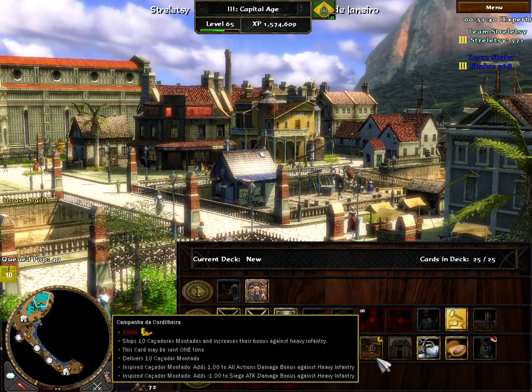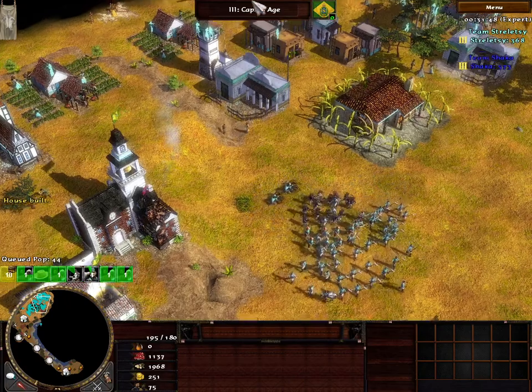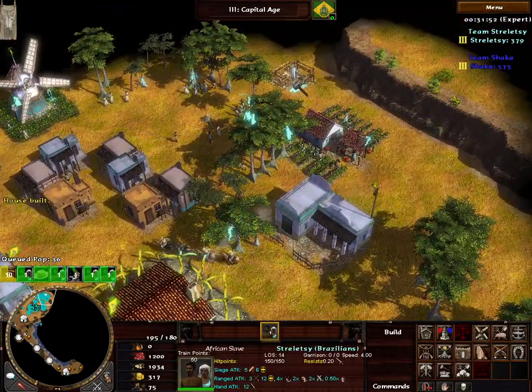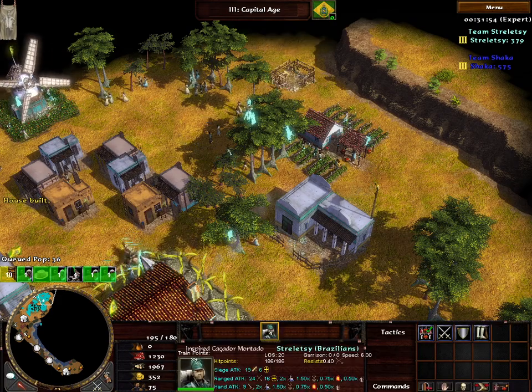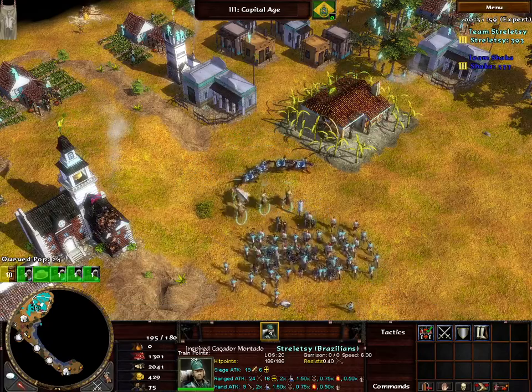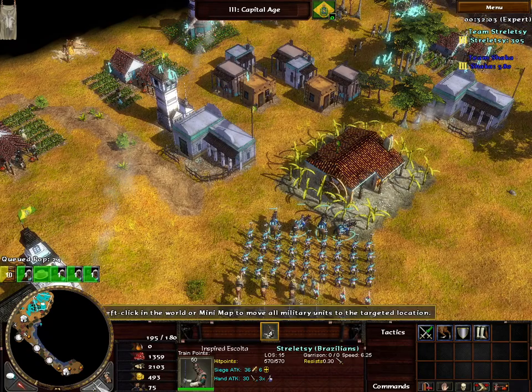Let's send in Campanha de Conhecera — that's a pretty good card to get for Brazil since it effectively gives your Montados counter infantry rifling, an additional 1x multiplier against heavy infantry. So if he comes in with too much MP or spearmen, we'll definitely be able to deal with those now.